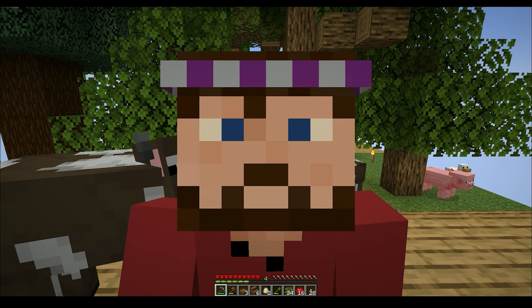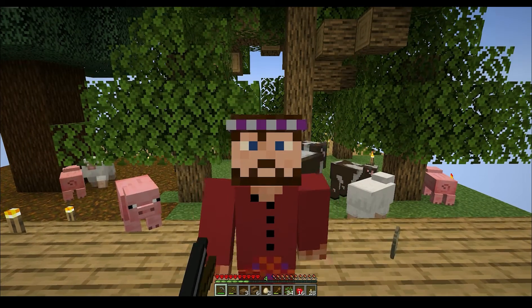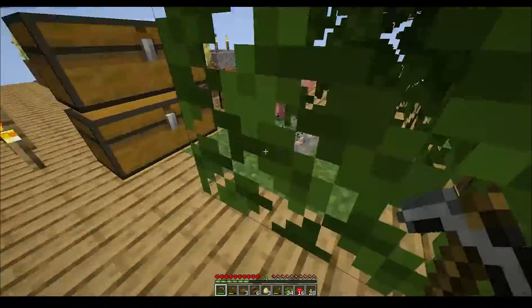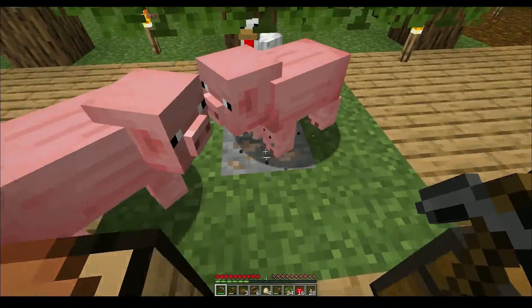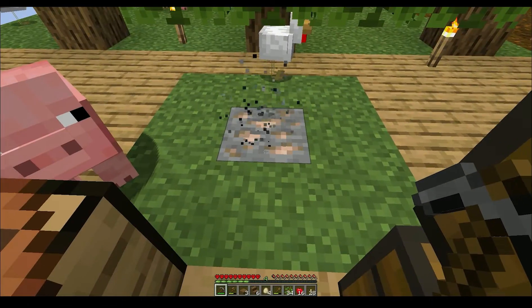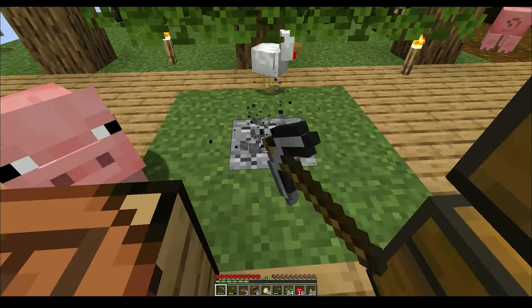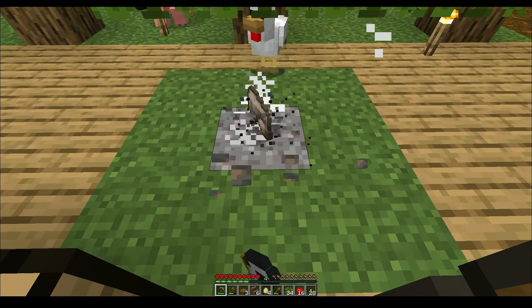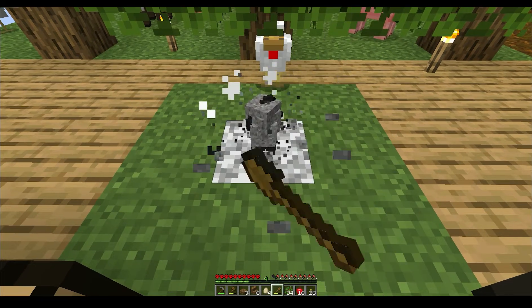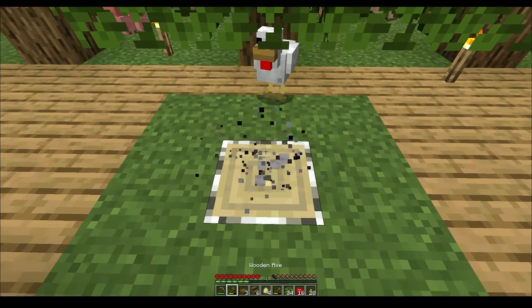Hello and welcome back to One Block of Happiness. Last time we dug out some blocks down here and got some iron — we haven't smelted it out yet, so I think now is the time. And some andesite, and some more iron. I think we can almost make some iron tools soon, and done.